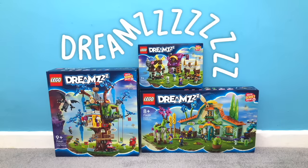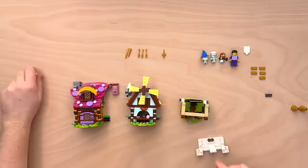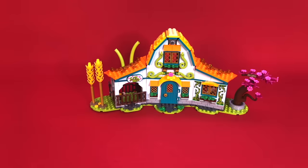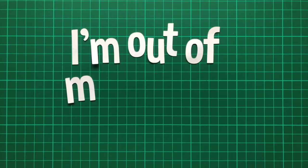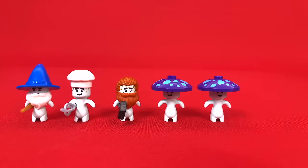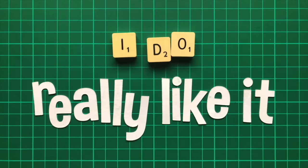Next up, a new theme: Dreams. Like Friends, these sets are all wildly colourful and inventive. I built a tiny village with two LEGO frogs, something called the Stable of Dream Creatures, and the Fantastical Tree House. I'm out of my depth again here, but fantastical really is the word. And that's not even to mention these adorable mushroom people. Whilst I don't pretend to understand it, I do really like it.